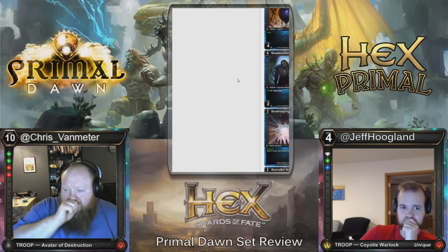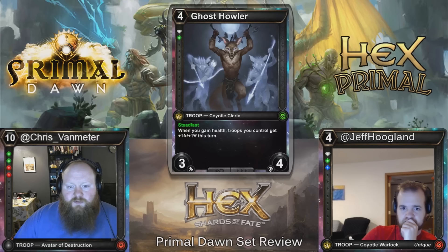Ghost Howler — four cost, 3/4, Diamond Wild, Steadfast. When you gain health, troops you control get plus one, plus one this turn. I don't think this is good enough for Constructed, but this seems very bomb-y in Limited.